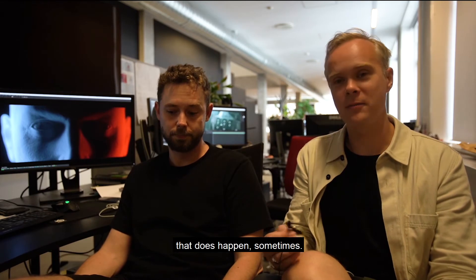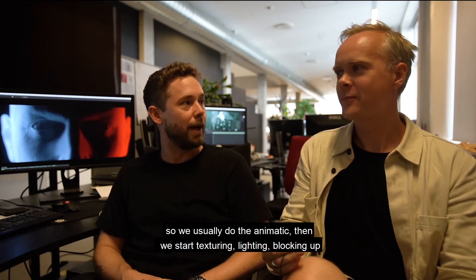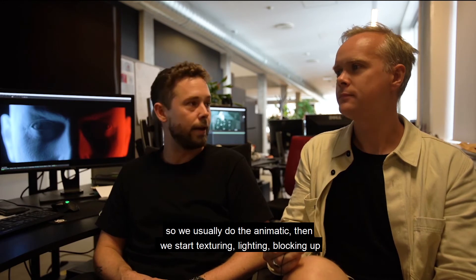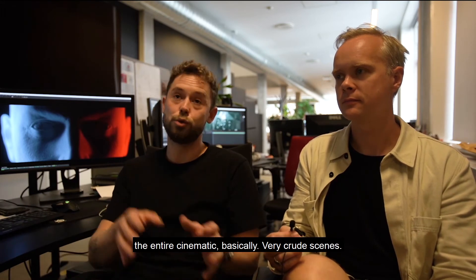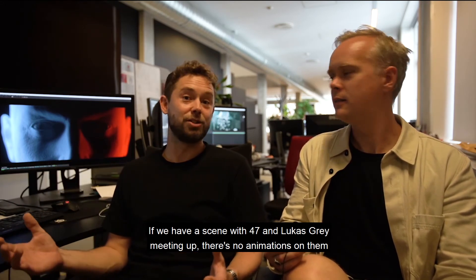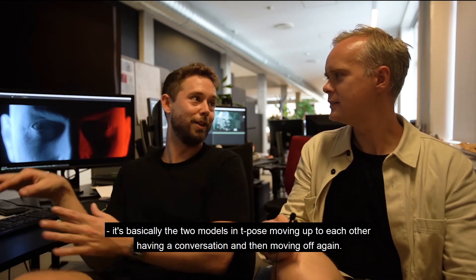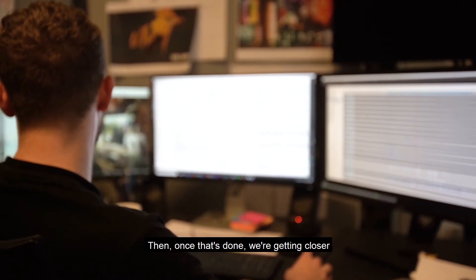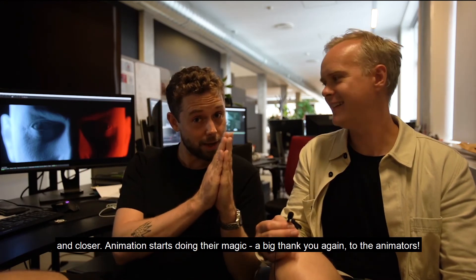That does happen sometimes — you do a scene and then you look at it and have to step back. Usually after the animatic, we start texturing, lighting, and blocking up the entire cinematic with very crude scenes. If we have a scene with 47 and Lucas Gray meeting up, there are no animations on them — it's basically the two models in T-pose moving up to each other, having a conversation, and moving off. Then once we're getting closer and closer, animation starts doing its magic. Big thanks to the animators.